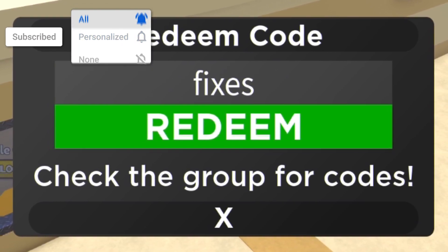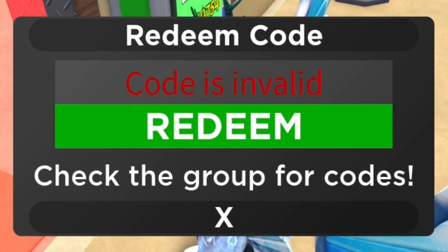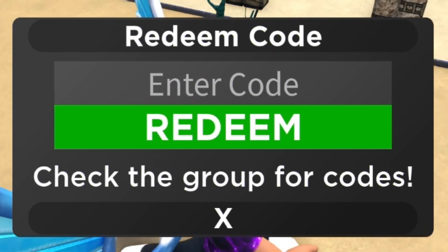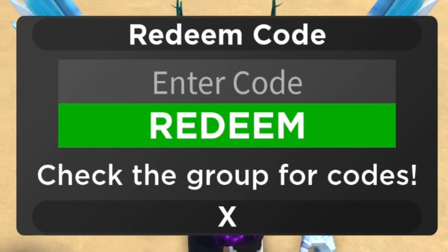That's F-I-X-E-S. Just enter it in here and click on redeem. Keep in mind, these codes are going to show as invalid — that's just because I've already redeemed them. If I were to jump onto an alt account, a new fresh account, these would all be working. So just keep that in mind.